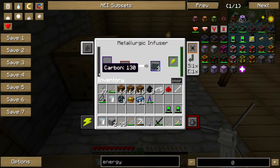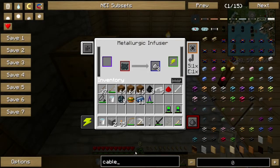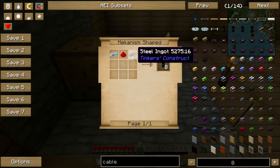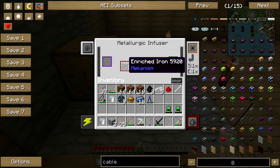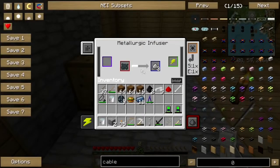So we take this enriched iron dust - I think I put way too much coal in here. That's okay, let's see - 120 - yeah I put way too much coal in there, that's okay. And the other thing that I will need is cable - universal cable I believe it is. Basic universal cable, and that's steel and redstone, so I'm gonna need more steel. Once this gets done I'm gonna throw some more iron in because we're gonna need to make some cable.